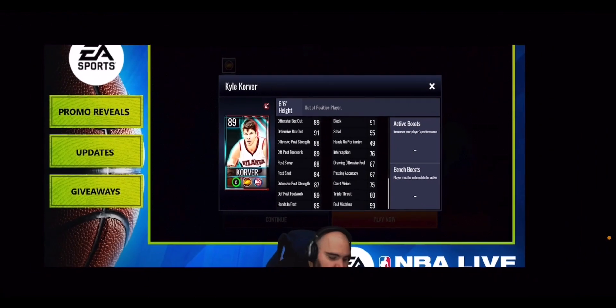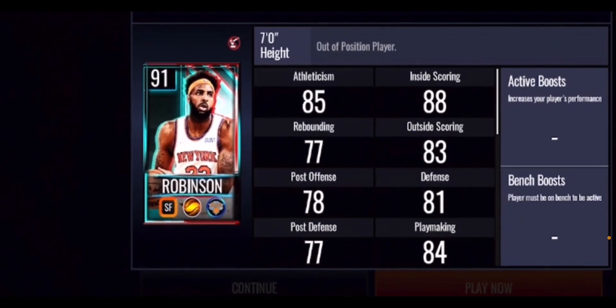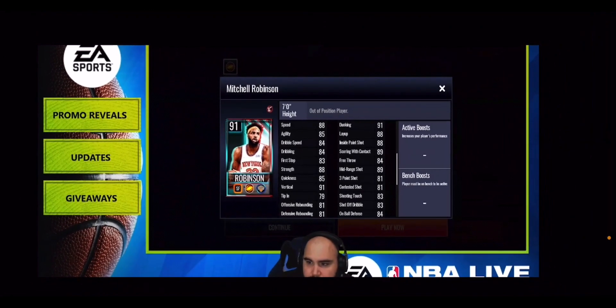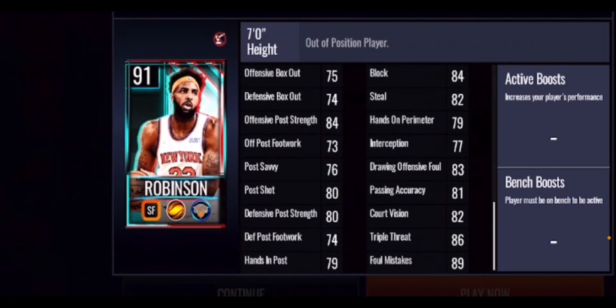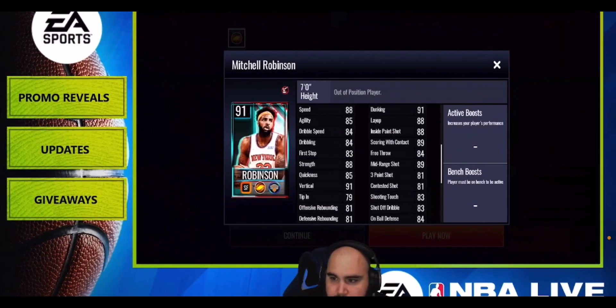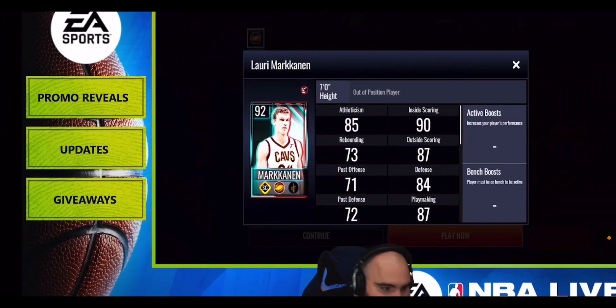The back end of Culver's stats are okay for an 89-rated card, mostly in the high 80s to low 90s, with a 91 block which is pretty nice. Moving up to the 91 overall Robinson at small forward: he's got 91 dunking, 88 layup, 89 mid-range shot, 81 three-point shot, and 81 offensive and defensive rebounding. On his back end he's got 84 block and 82 steal. Honestly, stats-wise I'm taking the 89 Culver over the 91 Robinson.